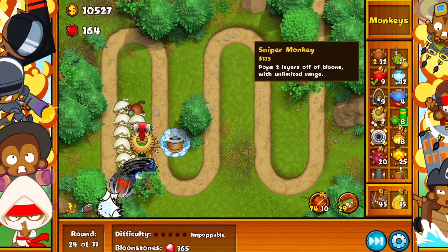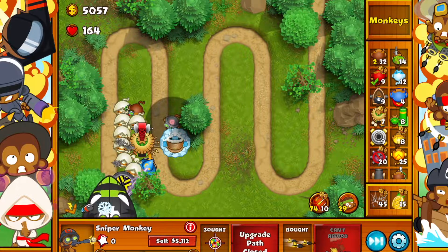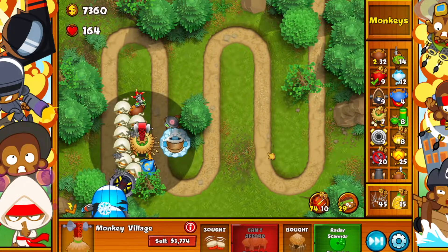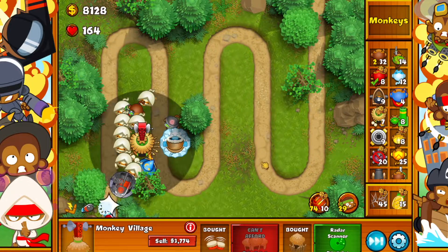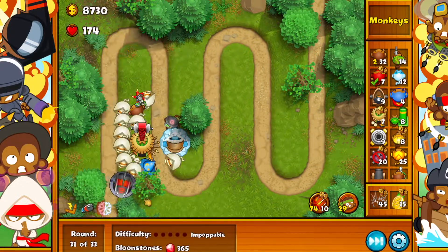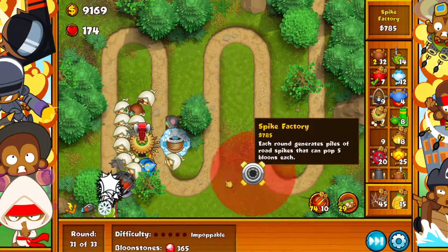We got more 10k, so let's go for a sniper monkey right here — get him fully upgraded. I don't want this upgrade because we're too late into the game, so there's no point. The active ability came in useful there. And then we're going to drop another ninja monkey. Do you guys know what this map could really use right now? Another spike factory — not ninja monkey, spike factory.